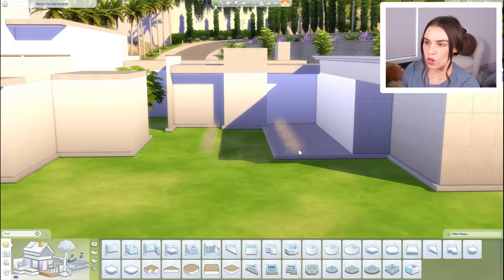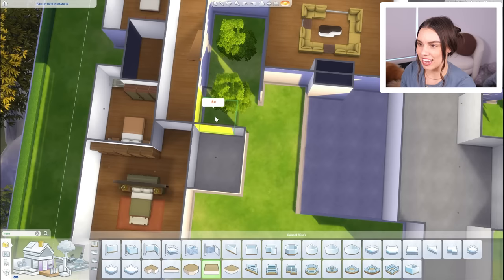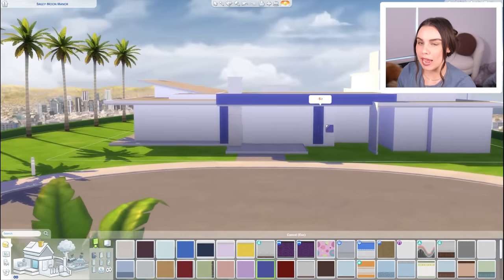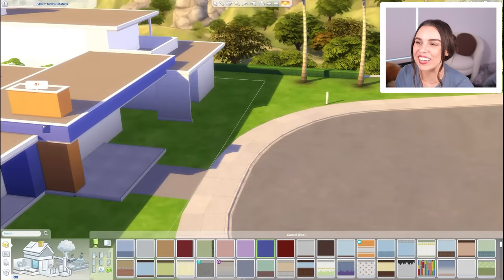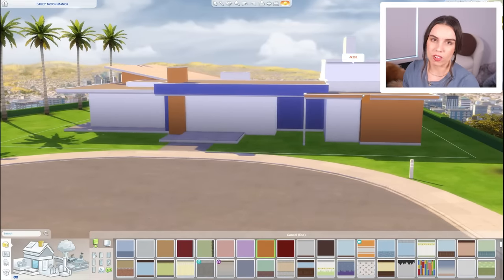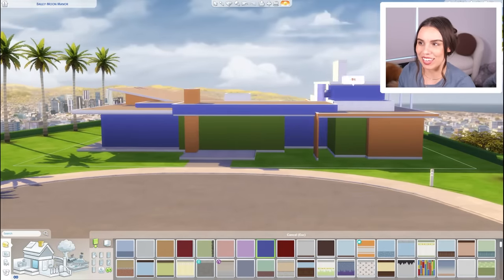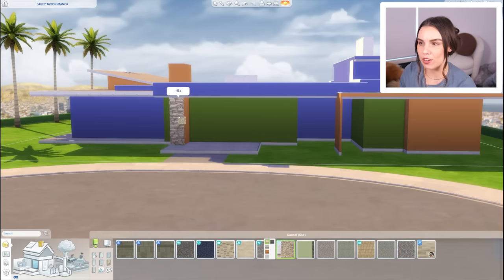If you want to download the house, I'll be linking all of the custom content I'm using in furnishing it — so make sure you download that custom content if you do want to download. Apologies to anyone on console. Right now I'm also using block paintwork just to map out which walls I want to match in wallpaper and which walls are going to have a different wallpaper. These colors are not the final wallpapers — they're just a way to clearly see what walls will be the same and what walls will be different. This is especially handy in a really big build to make it look balanced and coherent.